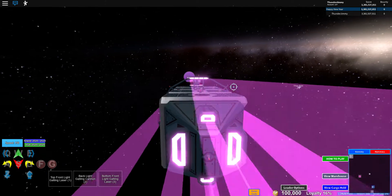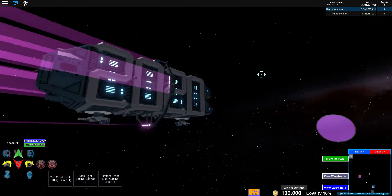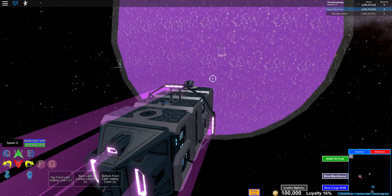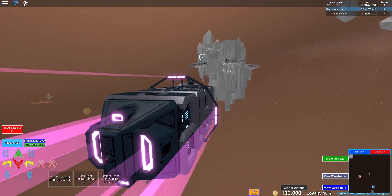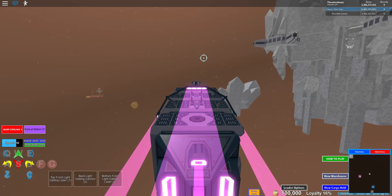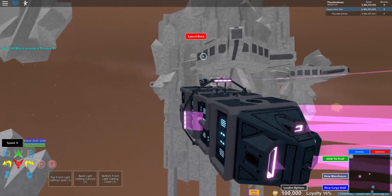Let's just do damage analysis. We got two Gatlin lasers, one Gatlin Cannon, and the Firework Spinal. Health is 4040. Top speed of 150. Let's see how fast it gets to one — I think the acceleration is about 20 or 22 per second. What do you guys think?